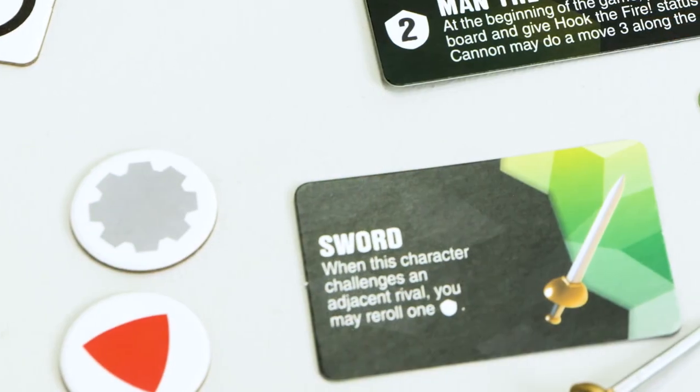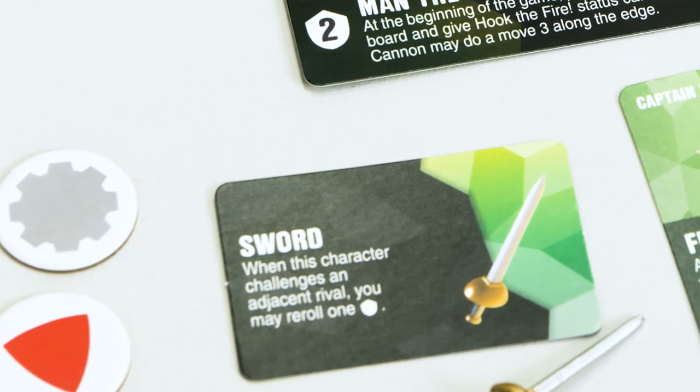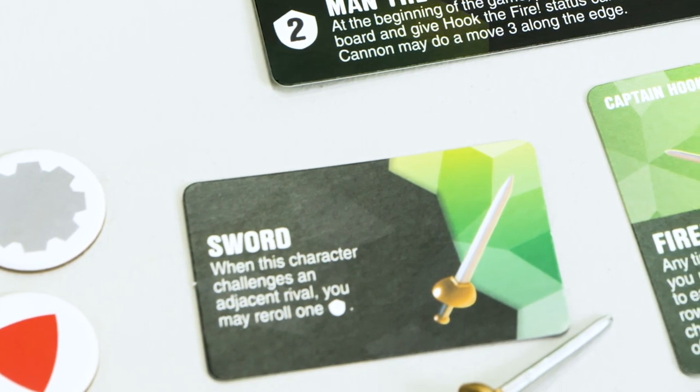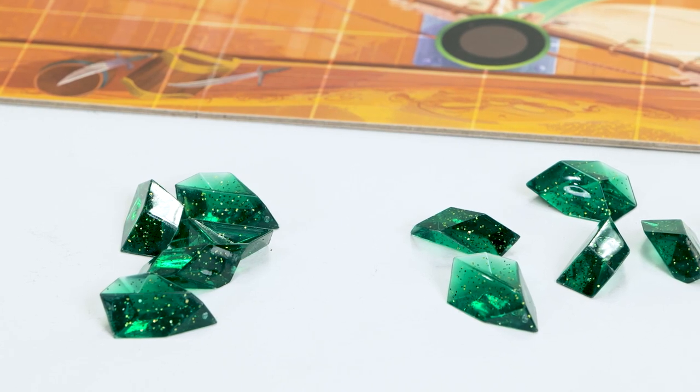We also have the new sword item. When a character is carrying the sword and attacks an adjacent rival, you may re-roll one of your shield symbols hoping for an attack or a critical. We also have these gorgeous glitter green point tokens — they are some of the most beautiful we have ever done.